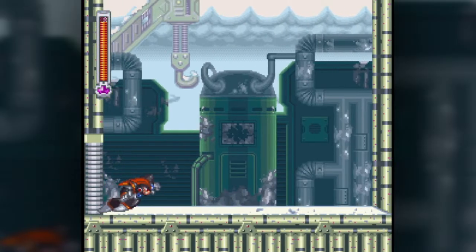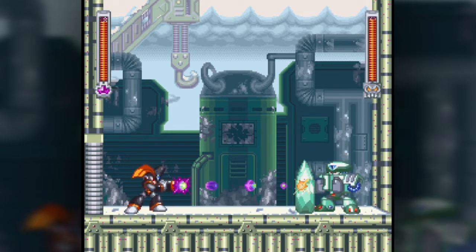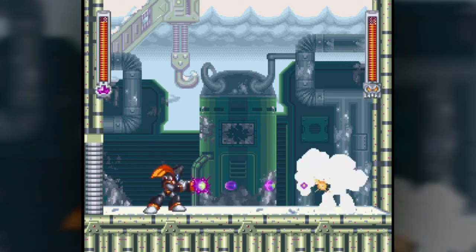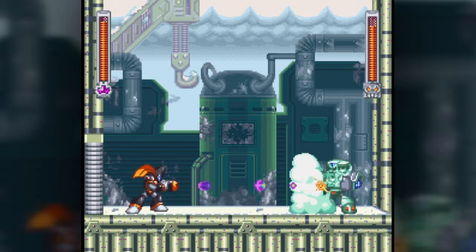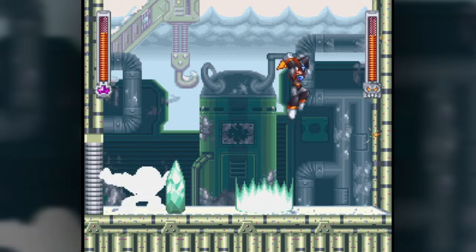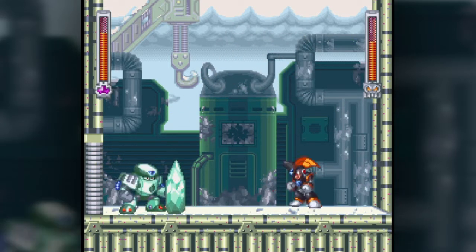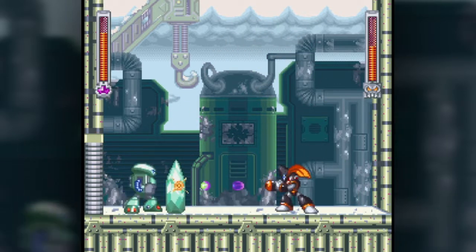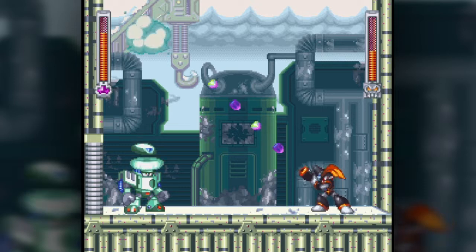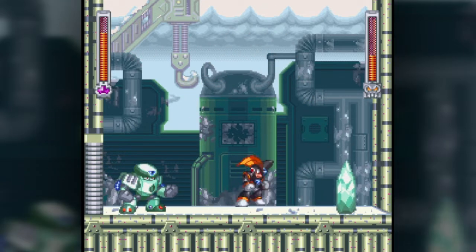Here's Cold Man, who I think might actually be easier with Bass because of multi-directional shots. Cold Man can shoot a cloud that really hinders your movement options — it won't hurt you physically but means you can't jump very well, and with Mega Man it's harder to take out. He might need to be around halfway through his health before he starts doing it. You definitely want to shoot those clouds down quickly.